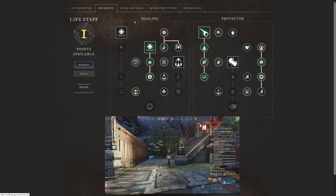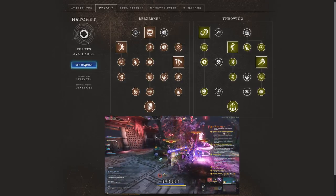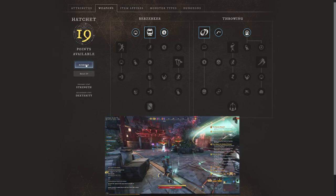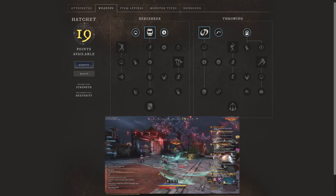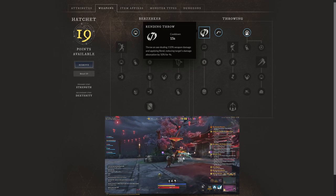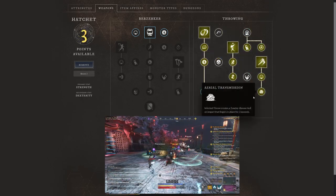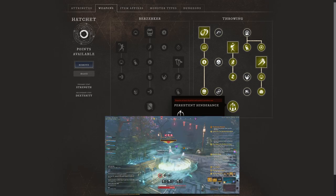Now let's jump over to the hatchet. The hatchet as a second weapon in a life staff build might seem weird — a lot of people suggest sword and shield for tankiness, warhammer for CC, or ice gauntlet for slows. But on the throwing side of the hatchet, it's actually easy to understand. Rending Throw: throw an axe dealing 110% weapon damage and applying rend — reducing the target's damage absorption by 10% for four seconds. We're going to select everything on the right side. At the very bottom, Persistence: successful throwing axe hits extend all hatchet debuff durations by two seconds — very strong.